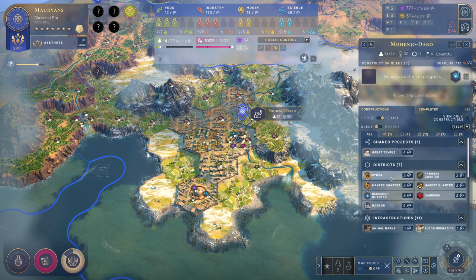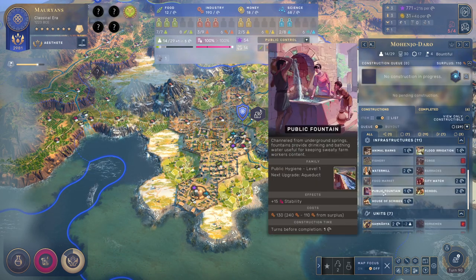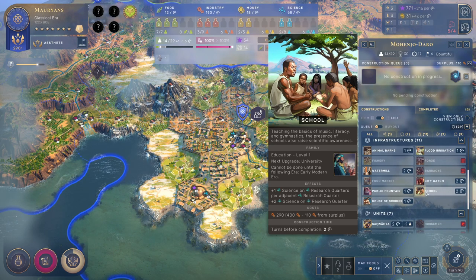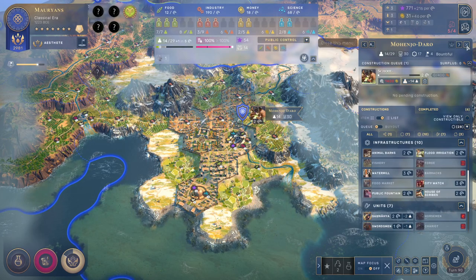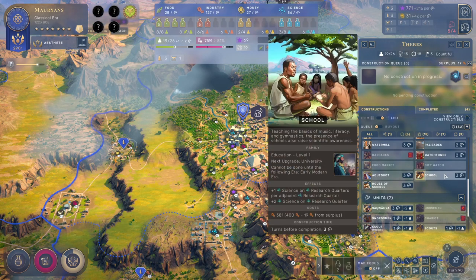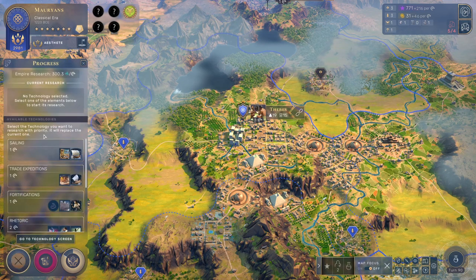I can start the Stupa, but again I think we would lose it pretty much right away. Your stability's actually really good. Let's build the school, sort of in preparation for building more of our stat things. Stability's okay.